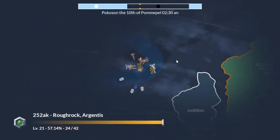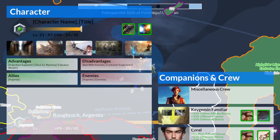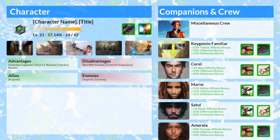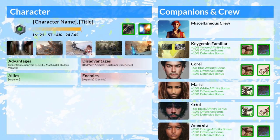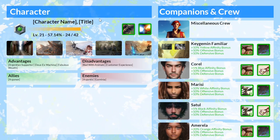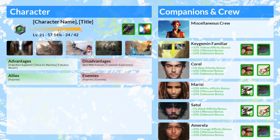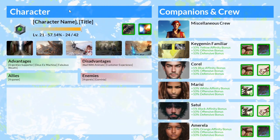Another big UI page that I'm working on now is the character and crew page. The player previously couldn't see any of their character's features, but now they can. I've also made the decision to allow the player character to choose their name and gender, so I'm going to go back and add another page to character creation allowing the character to do that.